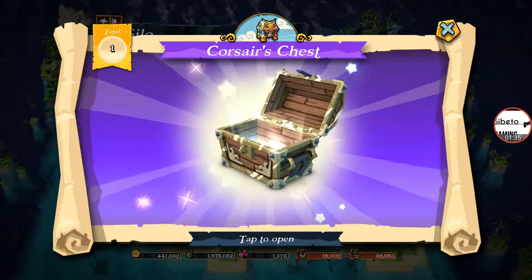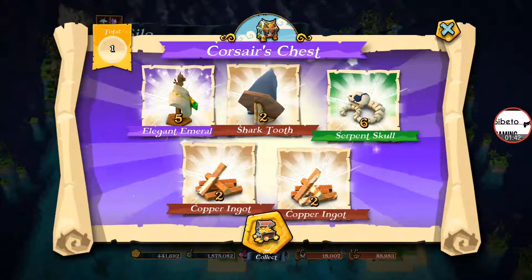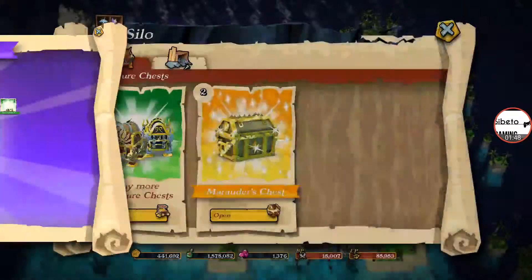Normally you get that after all the Marauders and Corsairs. I hate Corsairs. After this one, I needed the Shark Tooth. I needed the Serpent Skull. The Copper Ingot, as I just said, from the Bandits chest. The Freebooters — I needed them as well.